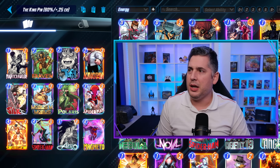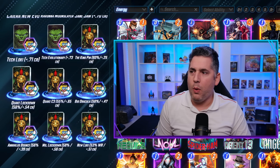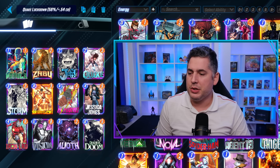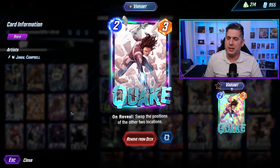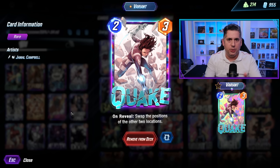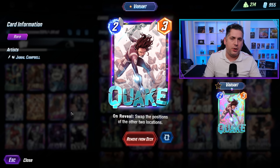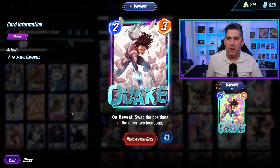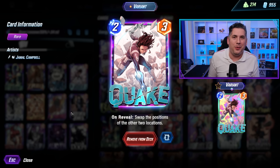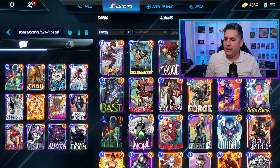I think it has a lot of potential. Moving on to Quake — we actually have two Quake decks to discuss. Quake saw a significant change where it now just swaps the two locations straight up. There's very little RNG and you're able to actually determine where the placement of the locations will be, because you're swapping the other two while playing it where you want one to remain. A very interesting play with Quake.